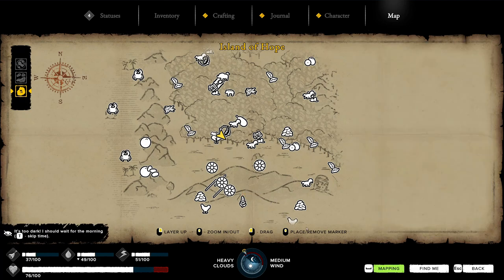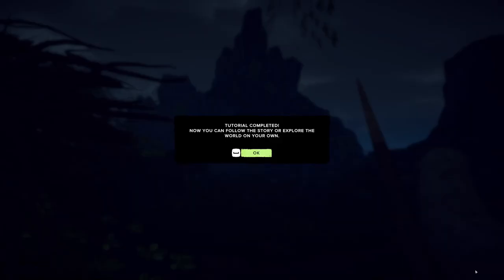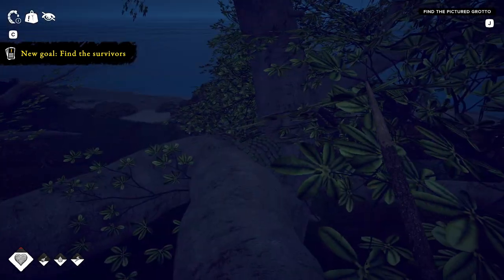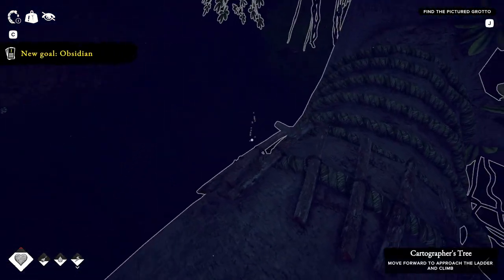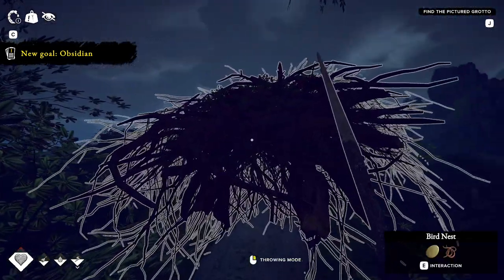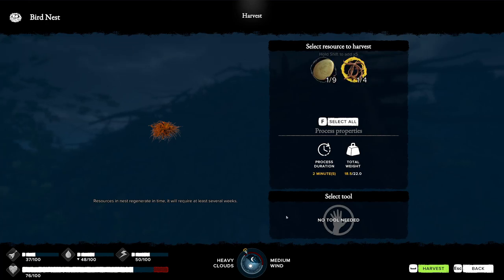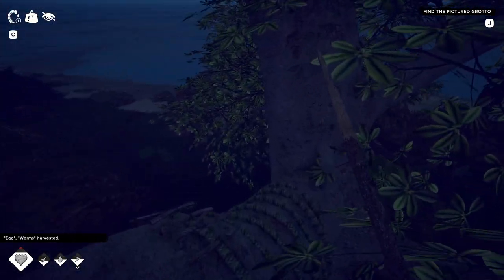All right — it's too dark, I should wait for morning. I can't do any more mapping right now because it's too dark. My tutorial is complete — explore the world on my own. New goal: find the survivors. I hope at least one survived. I'm not going to worry about those eggs another time. Let's just grab one egg and one worm, just for the research. Let's scoot out of here.